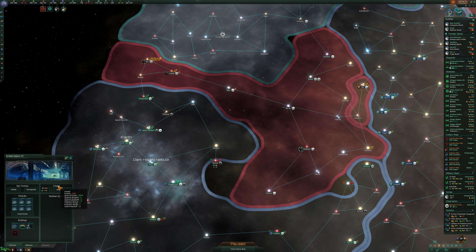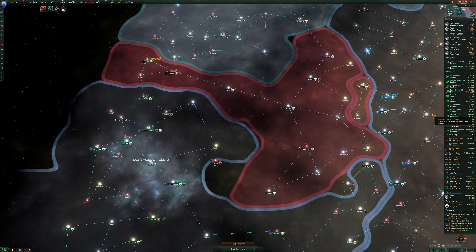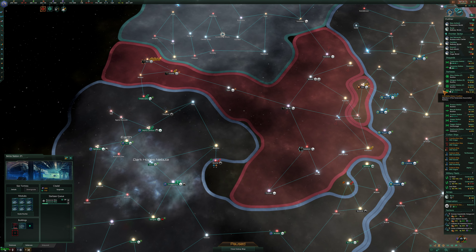Second fleet is reinforcing right now. Our navy is getting stronger — that's a pretty good jump. We are building up first fleet with new battleships and extra cruisers. The year is now 2391.